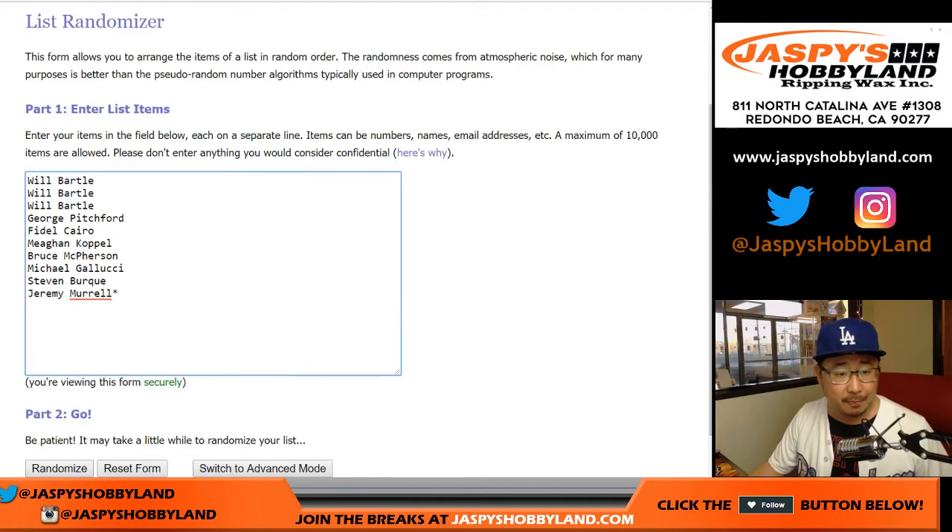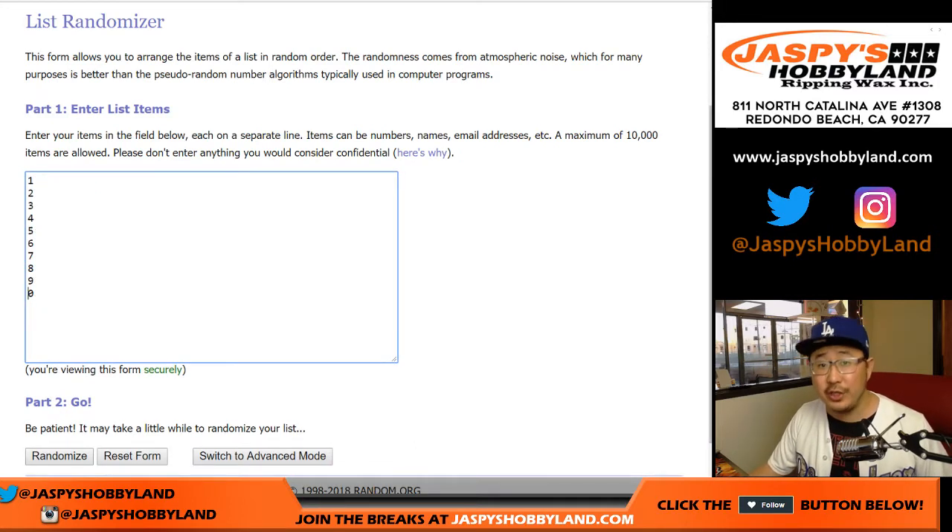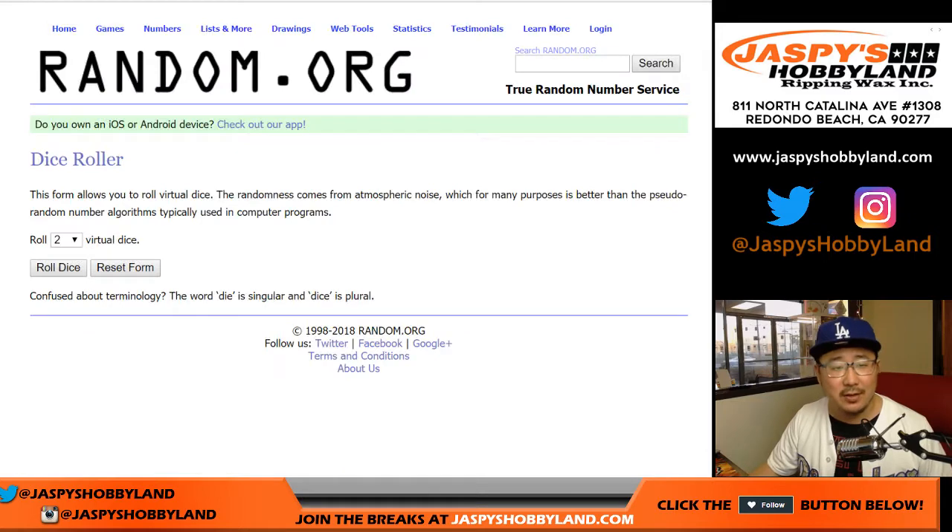So everyone gets a block of numbers. Each spot right there will get a block of numbers, one through zero. Remember, spot zero gets any and all redemptions, even if it's a one-of-one redemption. I'm sure everybody read the item description, right? Everyone reads the descriptions.